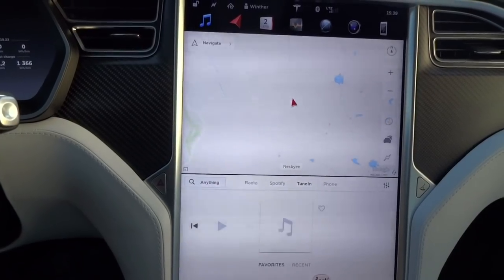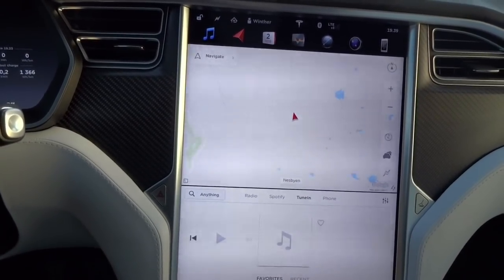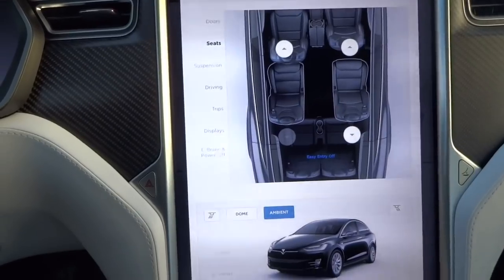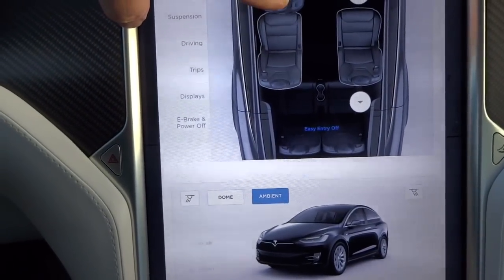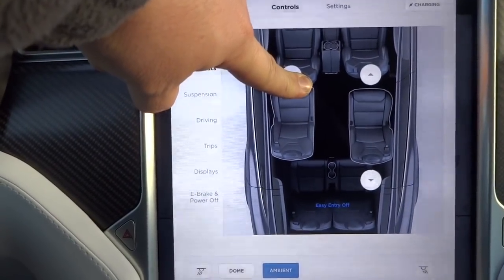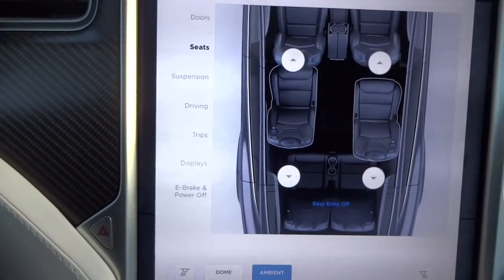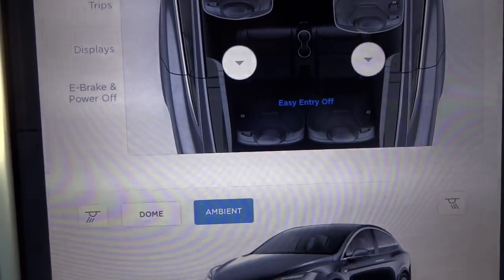If somebody wants to enter the third row, they have to push a button on the side of the second row seat to push it forward. I can also push here — if I hold it inside I can go all the way, but I need to keep my finger there. If I let go it will stop. And now you see there is a sign here that says 'easy entry off.'